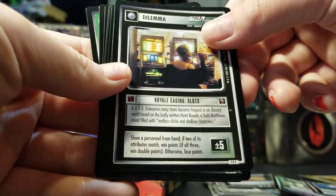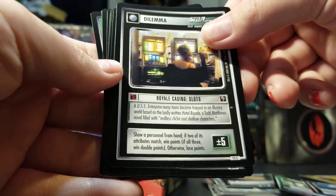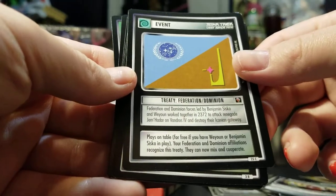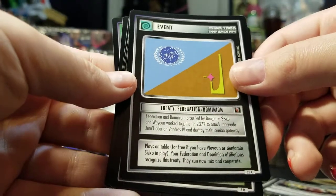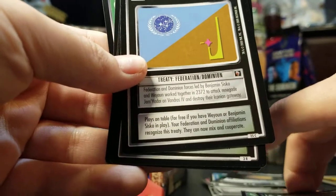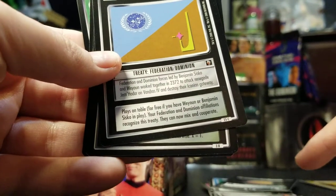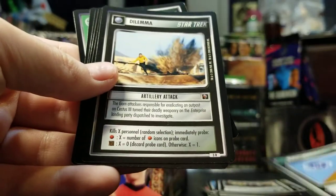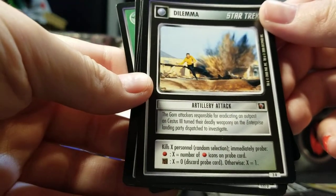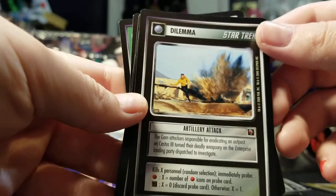Royal Casino Slot — see, there's a card that gives points by itself. There's a treaty that would allow you to play Federation and Dominion together, which is a weird treaty. That would allow your Federation and Dominion affiliations to recognize the treaty and mix. Artillery Attack — that's the rare. Usually the rare dilemmas were much better. Killing personnel with dilemmas was very valuable.